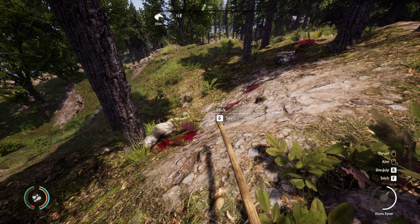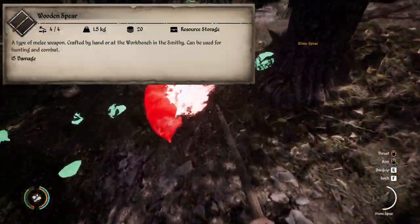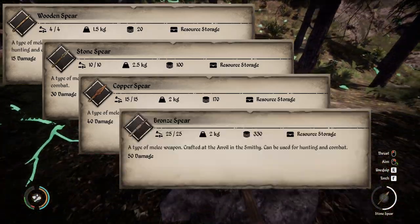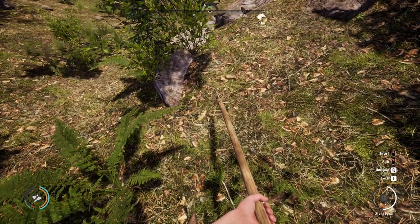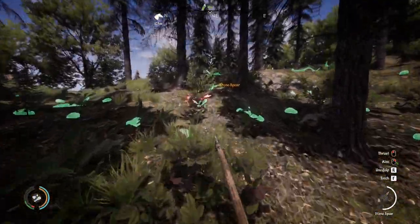The types of spears you have to choose from in Medieval Dynasty are Wooden Spear, Stone Spear, Copper Spear, Bronze Spear, and coming in with the highest damage output of 60 is the Iron Spear. You can take out a wolf with a single throw to the noggin from a stone spear.